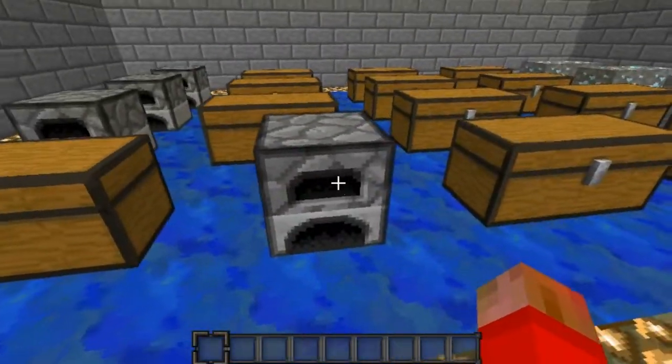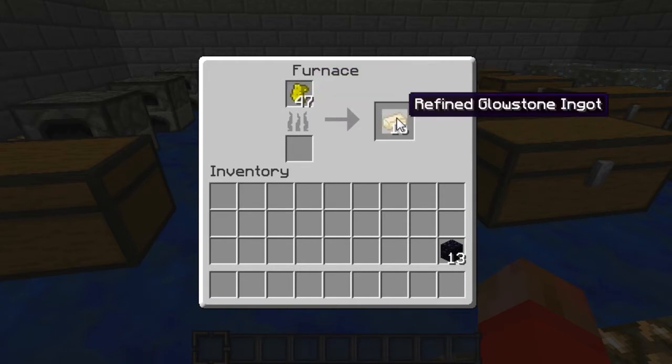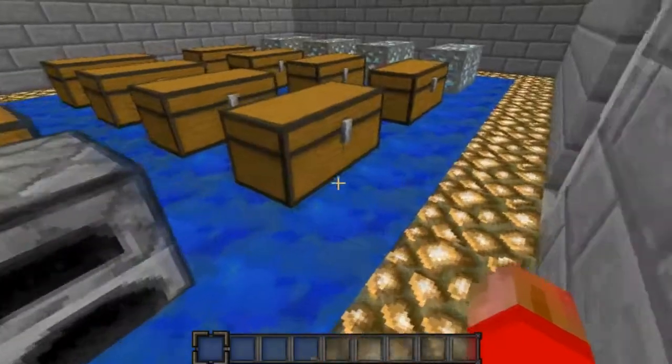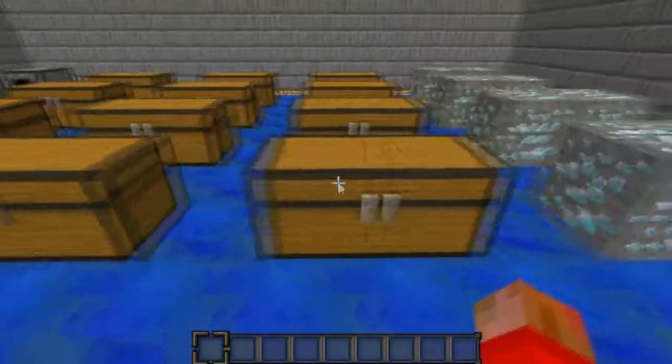So with that large glowing chunk, you put it in the furnace and you will get refined glowstone ingots. With that, you can create all the tools just like you would normally, just using the ingots. Same with the armor.